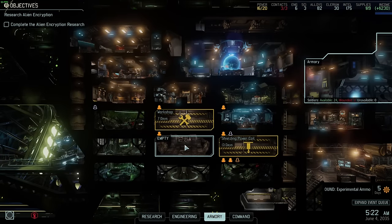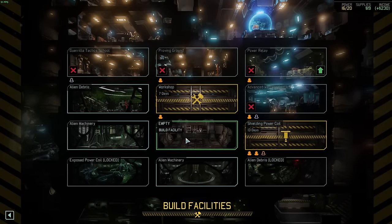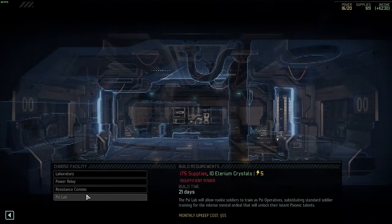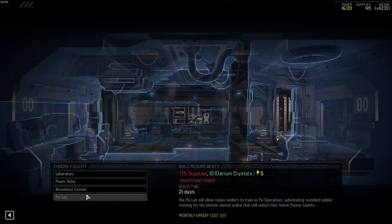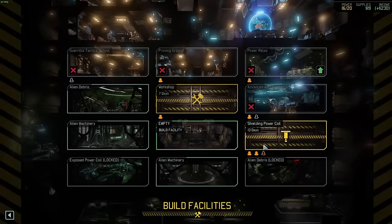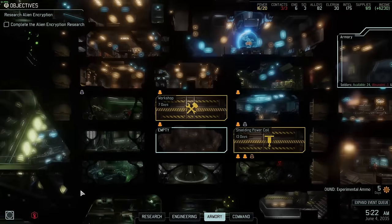We haven't got the sci-lab yet. I can't build it — not enough power, 157 supply. We're building the shielded power coil and the workshop, so hopefully soon we can put that in. Until then I'm not going to put anyone in for sci-training.